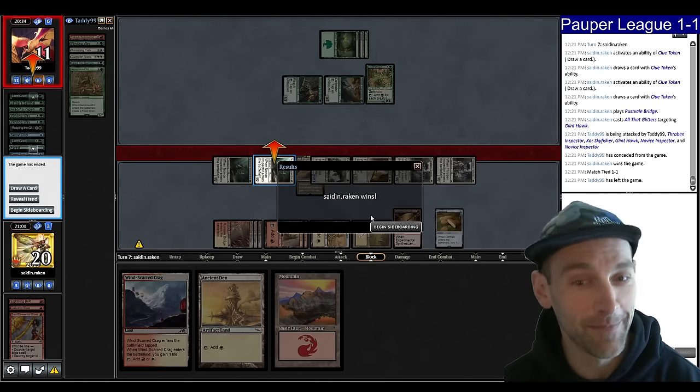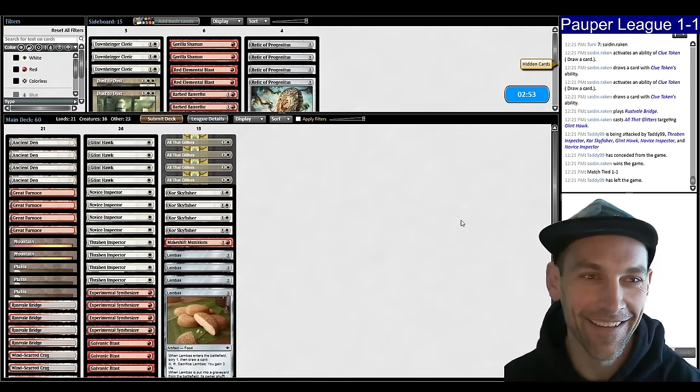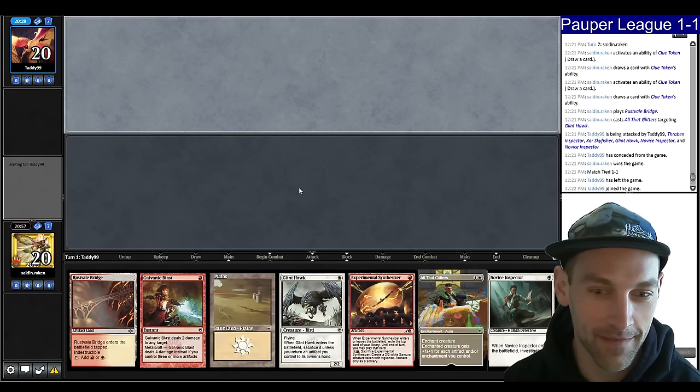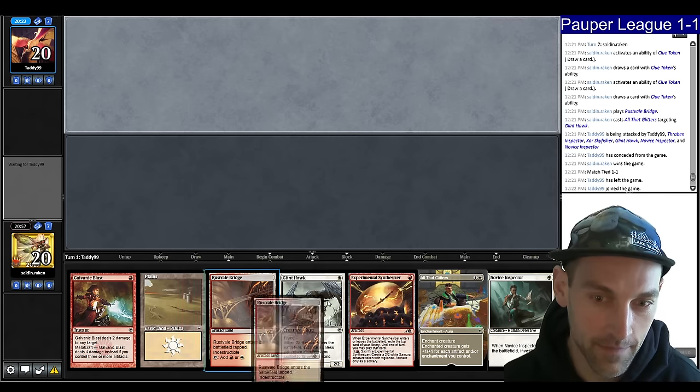They also scooped prematurely. Do it again — the classic unkeepable hand with no lands, mulligan. I like this hand, but we have to put one back. We're going to go Bridge, turn-two Synth maybe.